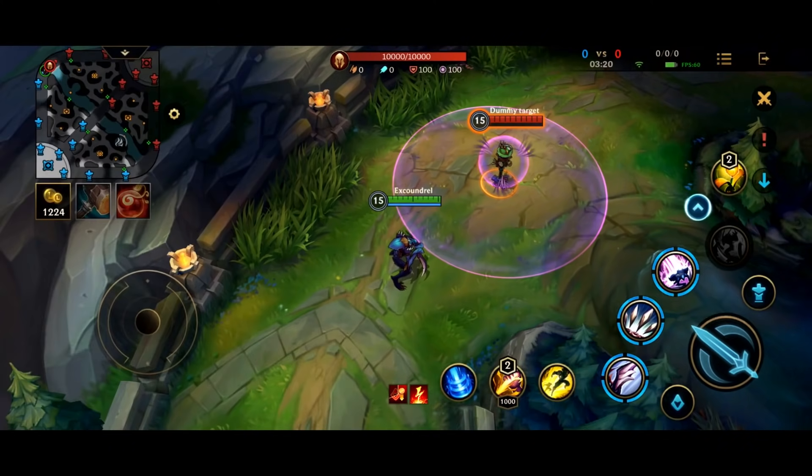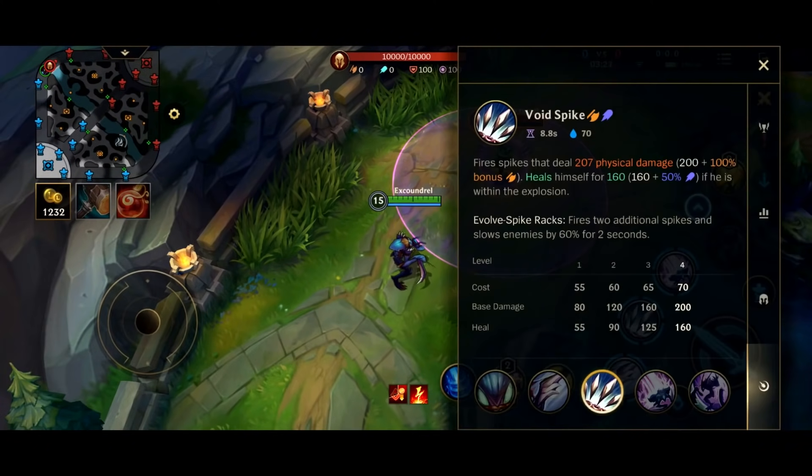Okay, let's talk a little bit about his second ability now, Void Spikes. Fires a spike that deals physical damage scaling with AD, and it heals Kha'Zix — scaling with AP — if he's within the explosion radius. If you evolve it, you get two extra spikes, and it slows the enemies by 60% for two seconds.